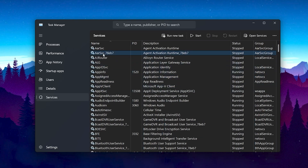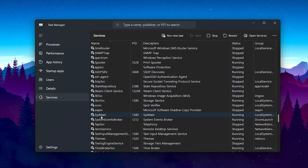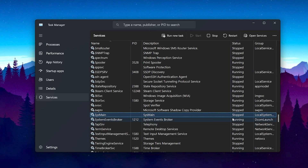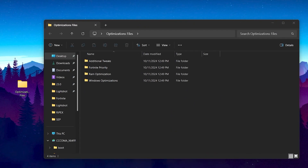Now go to the Services tab. Press any service and press S on your keyboard to find the System Main option. Scroll down, find System Main, right-click, and hit Stop. After that, scroll all the way down and find the Windows Xbox services. Right-click and stop all those services from your PC as well.